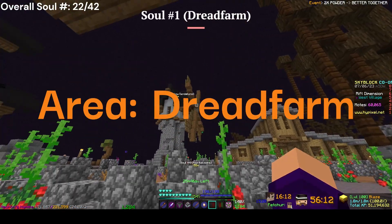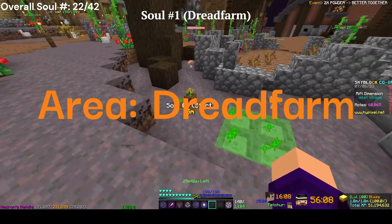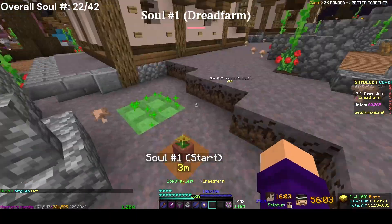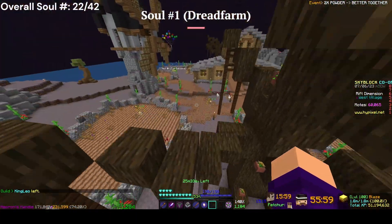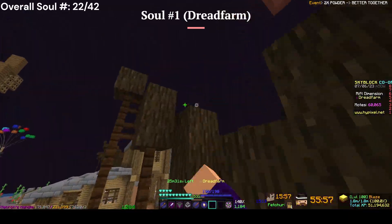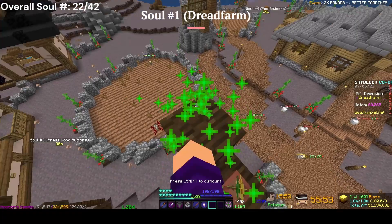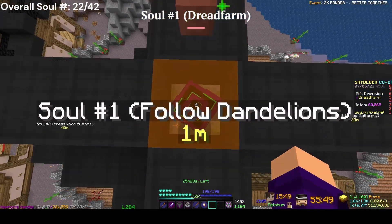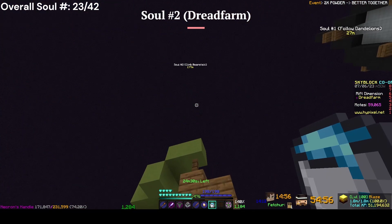Now we're on the Dead Farm. For the first soul, it's a flower thing again — punch that flower and it will go up the tree. To get higher, go on the jump pad, hook it, go up here, and stand on this platform which will bring you over. Once you punch this, it will appear and you get the Enigma Soul.